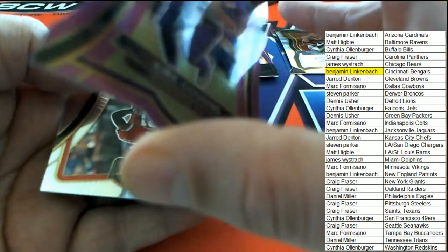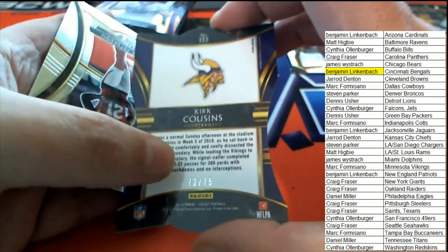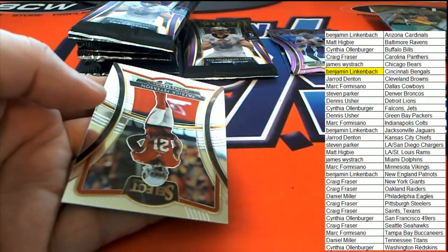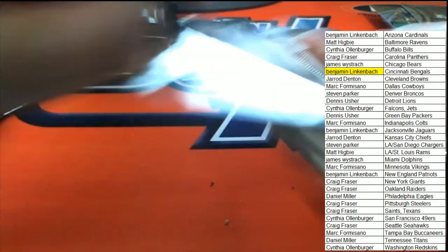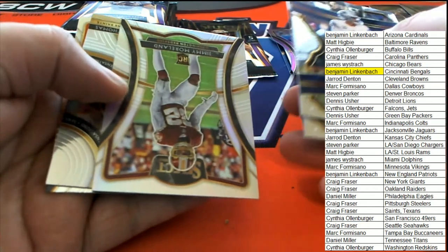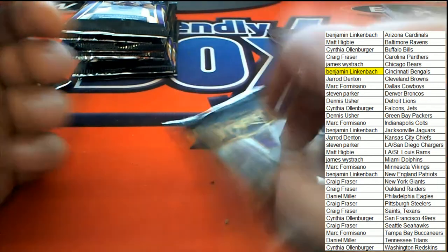Kirk Cousins, numbered to 75. Minnesota hits! Alright, Minnesota Vikings owner, congratulations Mark F - way to go with the Kirk Cousins. Come on big hit boulevard, let's go down big hit boulevard!